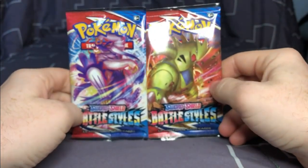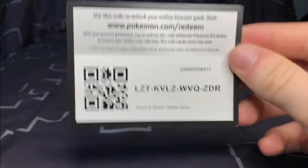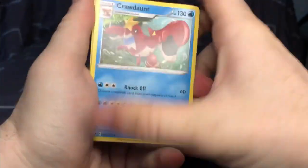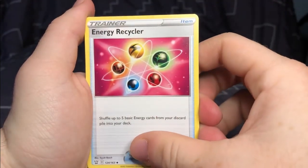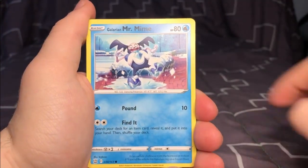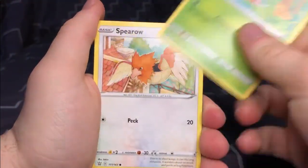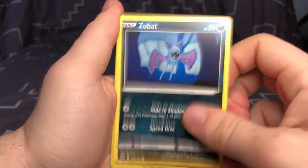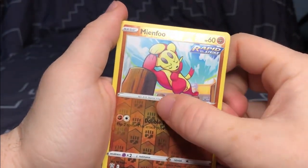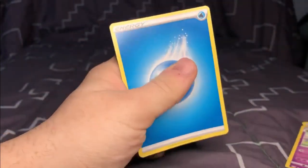Lastly we'll be opening up the two newer packs of cards that come with it. Here's the code card — one, two, three. Crawdant, Grumpig, Energy Recycler, Baltoy, Galarian Mr. Mime, Fomantis, Spiro, Crochet Zubat — that looks really nice actually — a Rapid Strike Minfoo, and a Clay Doll and a Water energy card.